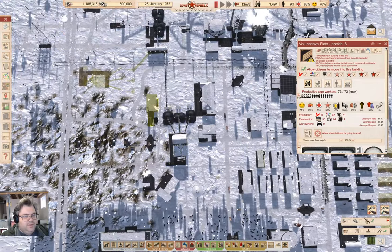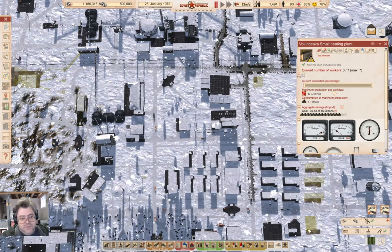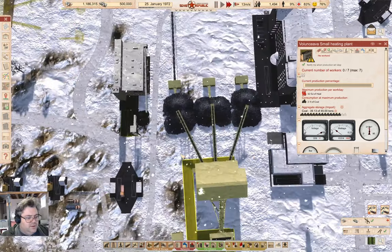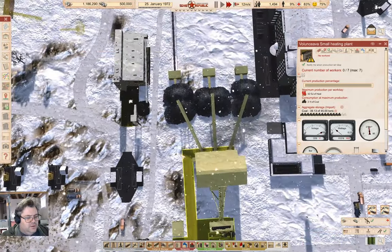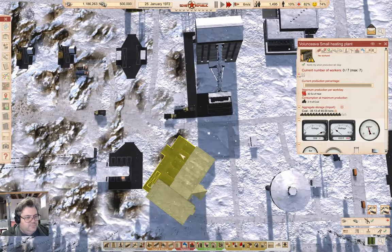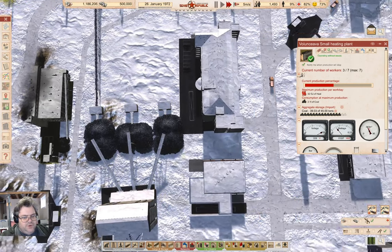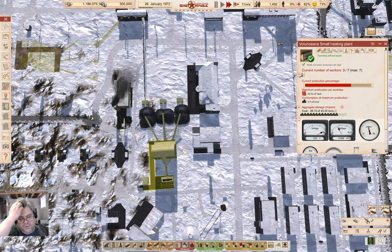Temperature's too low — it's minus 70. We have a cold snap. We have no workers here. Are there any workers on the way? We're heating again.